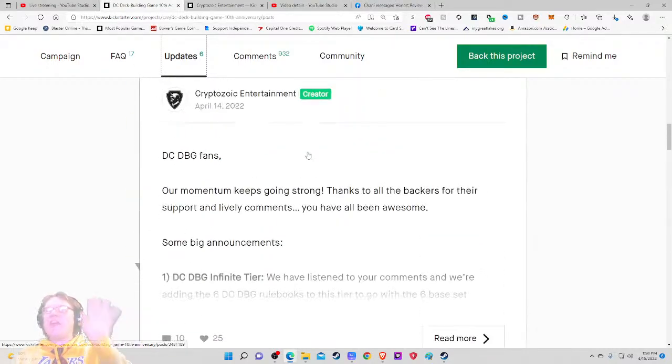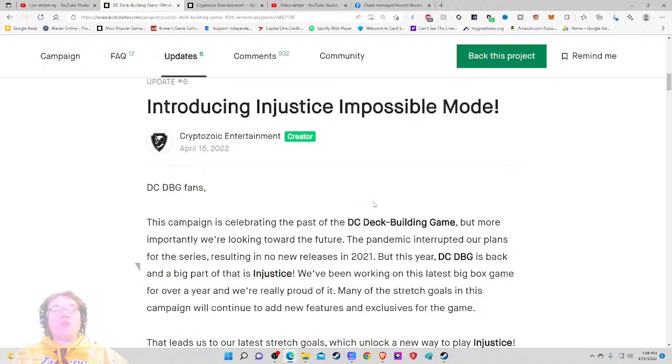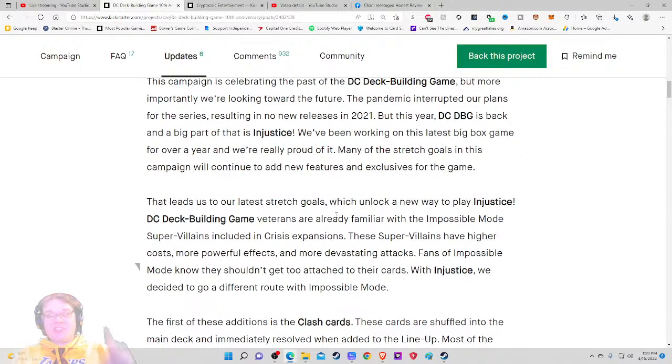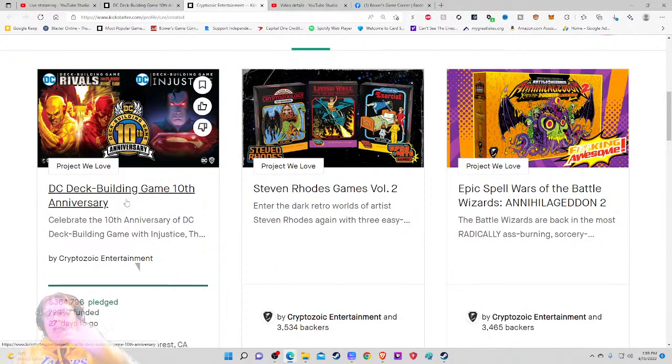We've got 20, 10, 15, 27 comments on updates — some solid engagement numbers. The update talks about respecting the game's history with the introduction of Injustice Impossible Mode. 'This game is celebrating the past but more importantly we're looking forward to the future. The pandemic interrupted our plans resulting in no new releases in 2021, but this year the DC Deck Building Game is back.' Many stretch goals in this campaign will add new features and exclusives. The latest stretch goal unlocks a new way to play Injustice — DC Deck Building Game veterans are familiar with the Impossible Mode Super Villains included in crisis expansions.